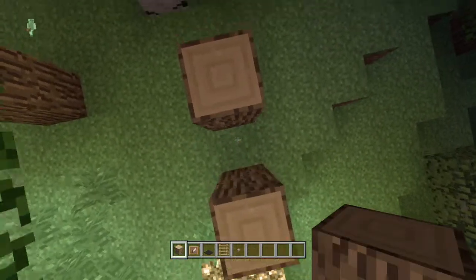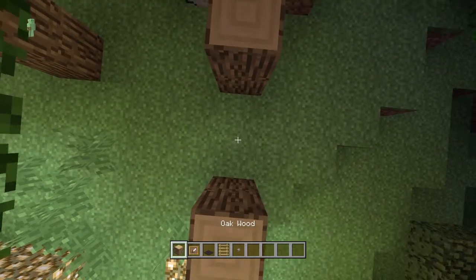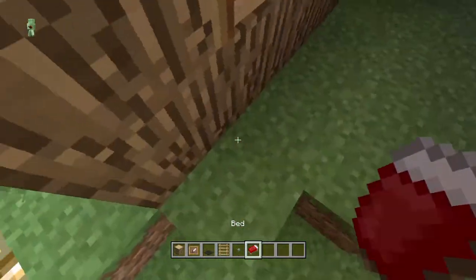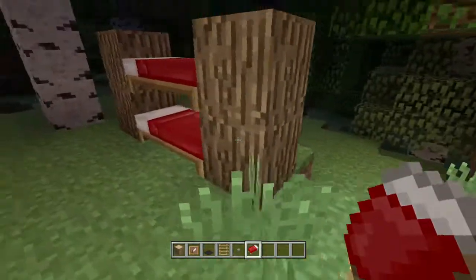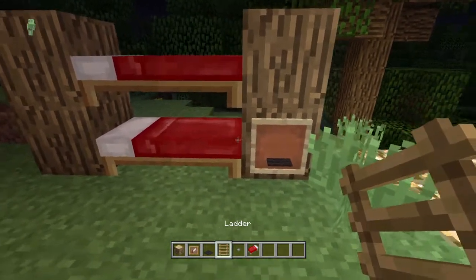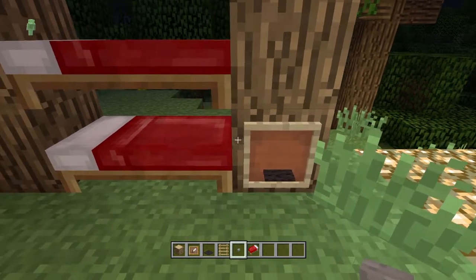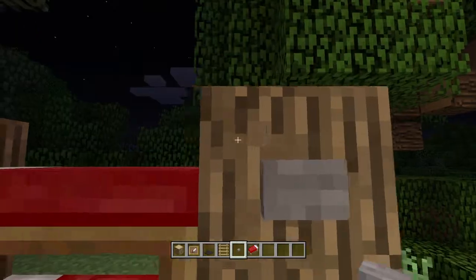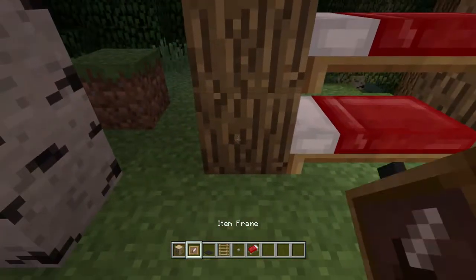Just build two up like this. I forgot the dirt — dirt. Now once you've got that bed down you want to just break them and you'll see the floating bed. Now once you've done that you want to get this and come up to the edge right here. You want to just place a button there, then a picture frame, then that.